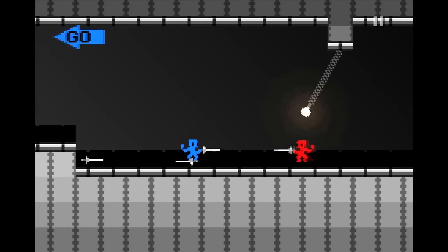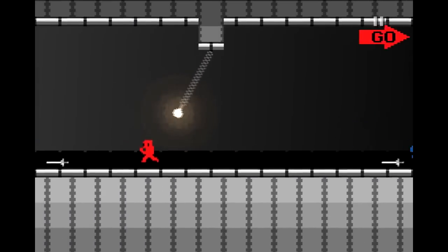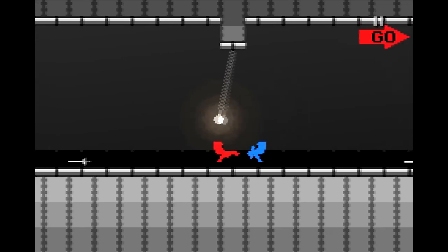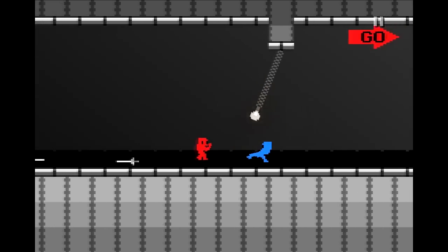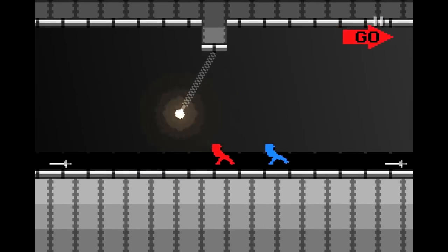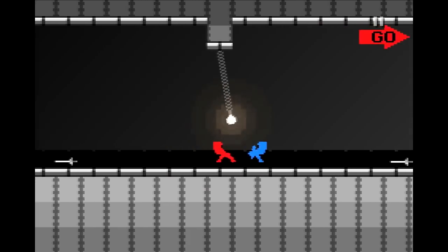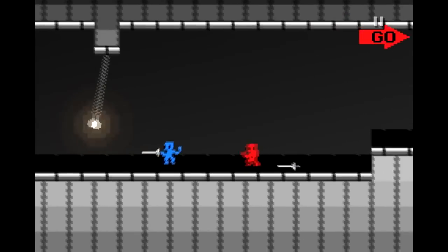If we lose our sword, let's throw them in different directions. If you're running and you do down and action — or jump — you do a cool slide. We can fight without the swords. Do we eventually die? What happens? Yeah, let's show that. You can get enough combos in and eventually take someone down that way.